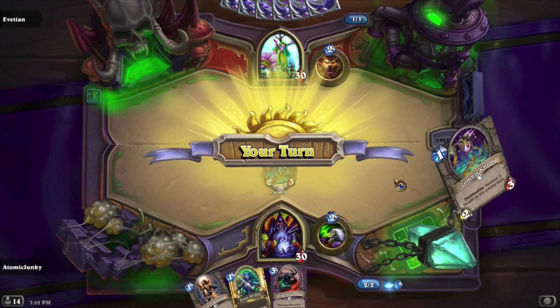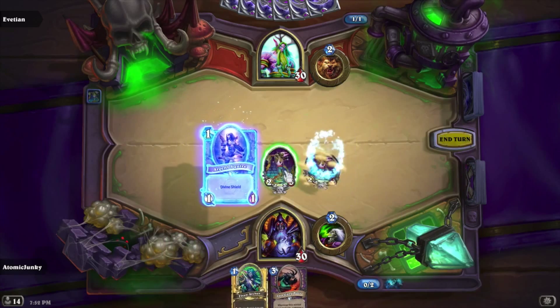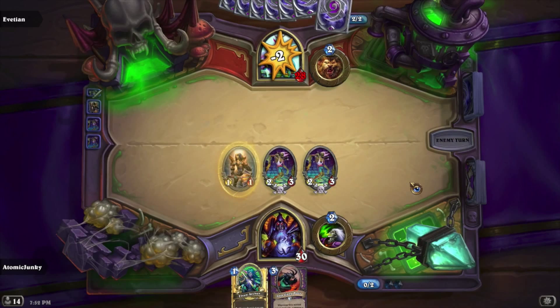Zombie Chow is perfectly the best starting minion for us with one mana cost. He's doing nothing, so we go out with the second Zombie Chow and the Argent Squire and hit his face for two.